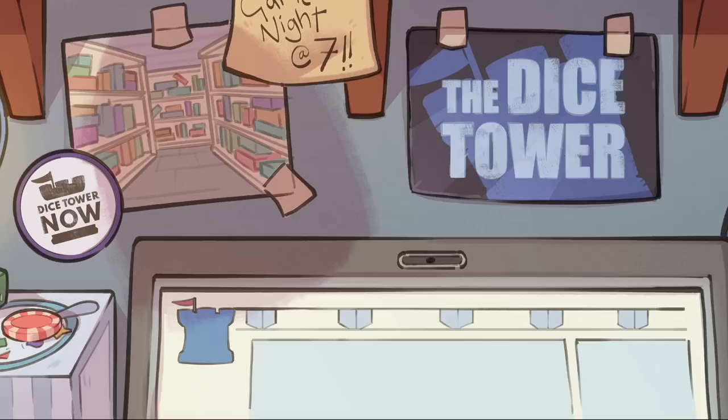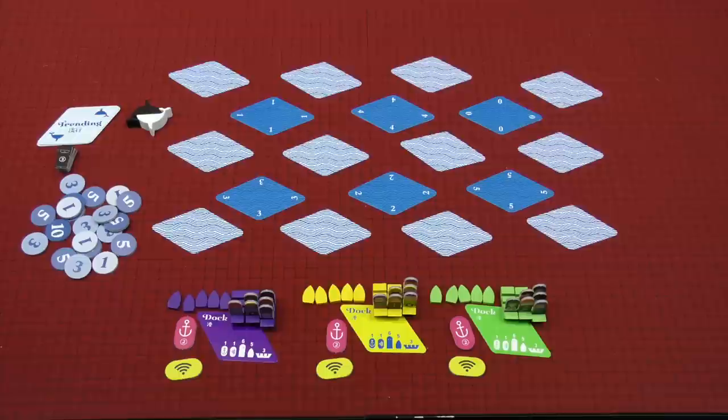Hey there, everybody. It's Mike Delisio. Today I'm going to be reviewing Whale to Look, coming from publisher Oink Games and designers Jun Sasaki and Bruno Feiduti. This is a game where you are playing as tour operators trying to bring tourists around who want to get a look at whales and orcas, and that's going to be how you win the game. Let's head over to the table — I'll show you how the game plays, then we'll come back and I'll let you know what I think.